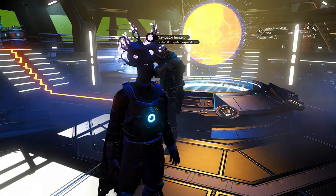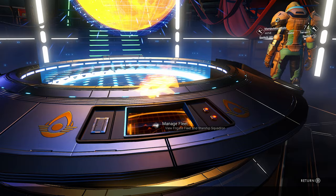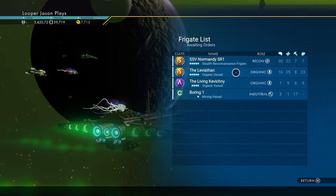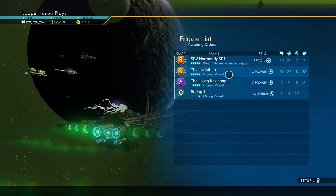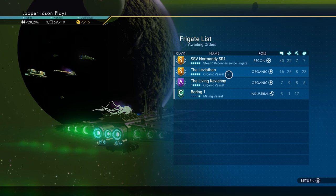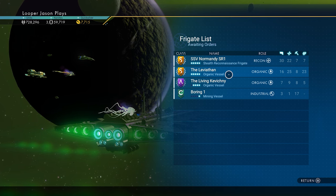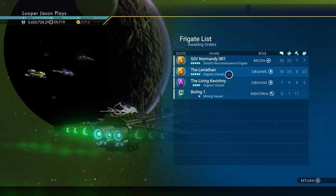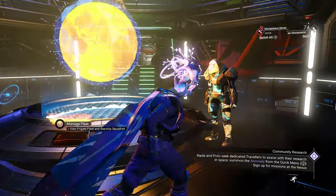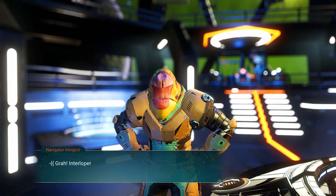The first thing you need is a living frigate. Go manage your fleet. You need an organic vessel, because when you send these out on freighter missions, they have a possibility of bringing back upgrades for your living ships. If you don't know how to get your organic living frigate, I have a video linked down below in the description and the pinned comment. But once you do, send them out on missions. Come over here to the navigator. Now this is kind of a time-consuming thing, so get ready for that.